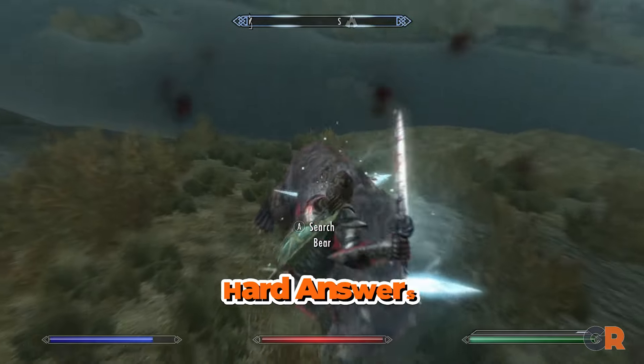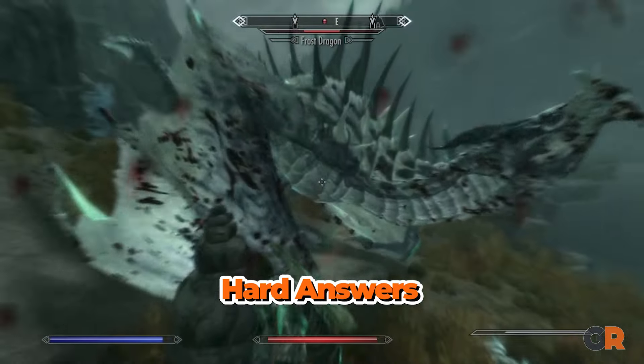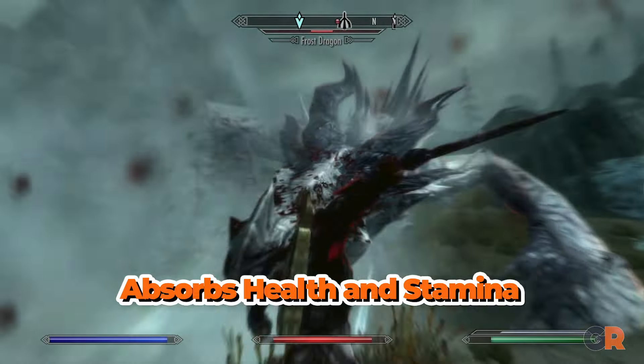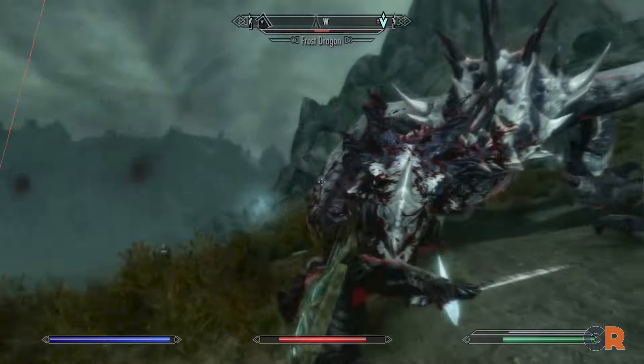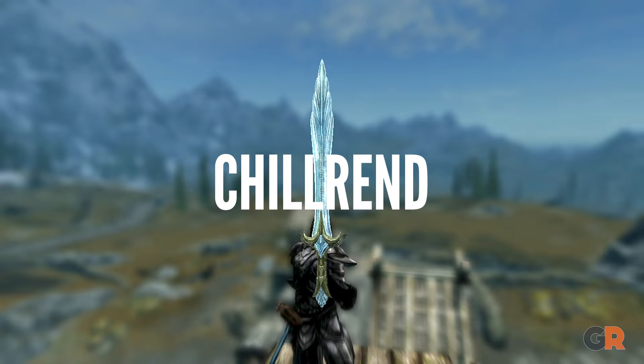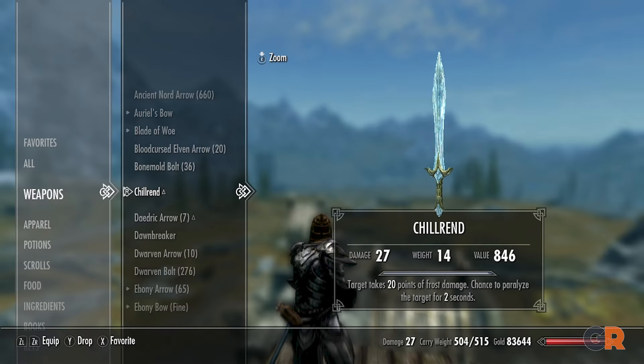Next, we have the Nightingale Blade. Similar to the Blade of Woe, this blade absorbs health and can be obtained from a guild quest. Players must complete the Hard Answers quest for the Thieves Guild to obtain this sword. Every swing of Nightingale Blade absorbs health and stamina from enemies, with its base strength increasing as the player levels up.